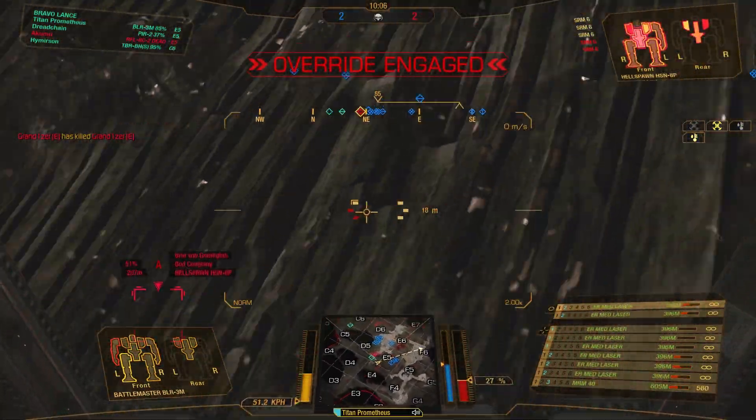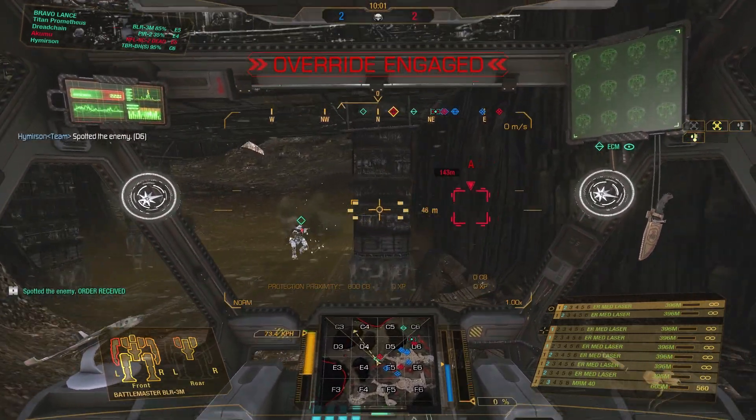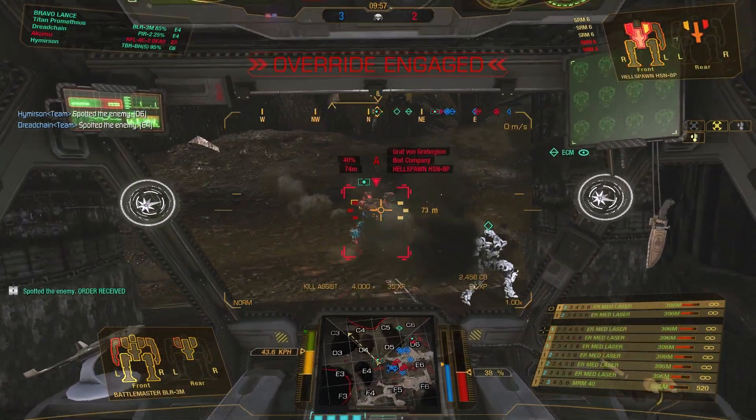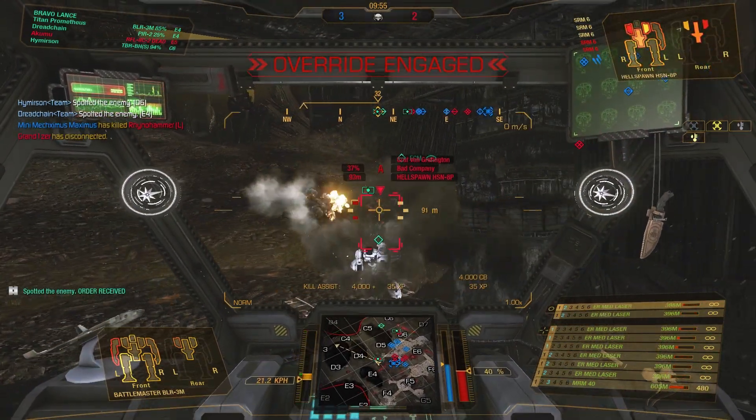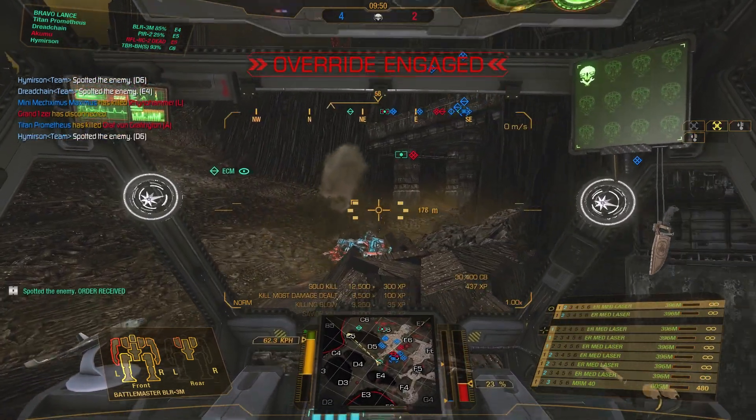We've managed to clip him but now we see there's a medium in pursuit of one of our lights, and one of our lights is legged. Let's see if we can get this guy. A pretty good hit on the Hellspawn — target eliminated and destroyed. We've managed to get the kill and save that light.